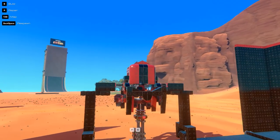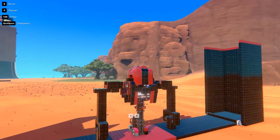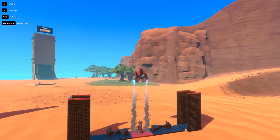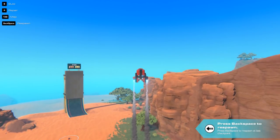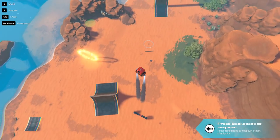I have no idea what this is, but it looks like it's a little ship. I think it's gonna send me to — oh, my God. I haven't pressed the damn button, guys, just so you know. That was all automated. And we're in a spaceship that's actually extremely stable.